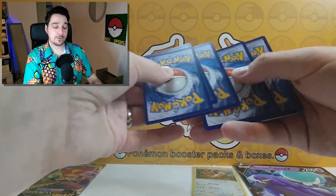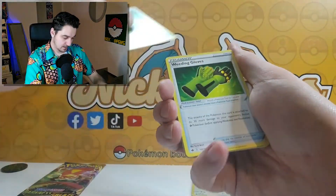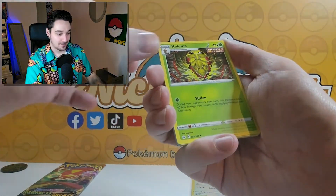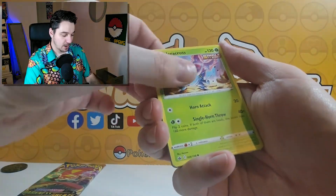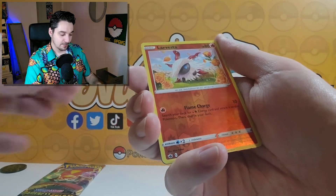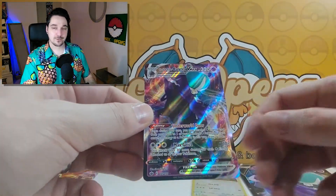Final Chilling Reign pack. One, two, three, four. Fire. Weeding gloves — did you see that Porygon2? Kakuna, Larvesta, Marill, Heracross, Clobbopus, Grookey, Larvesta reverse — and a Shadow Rider Calyrex VMAX!